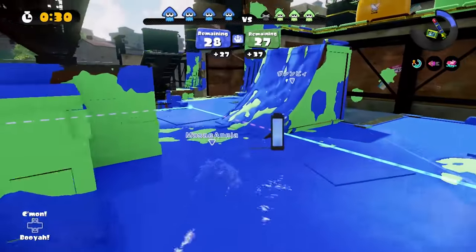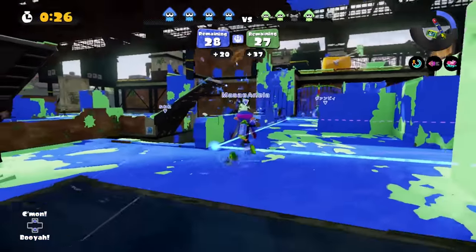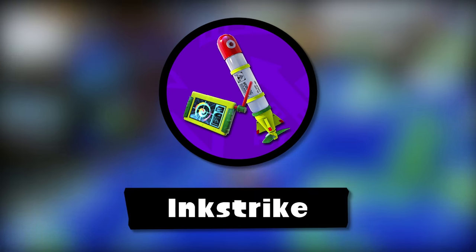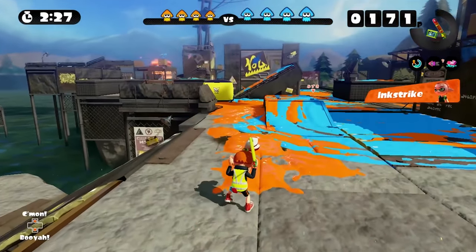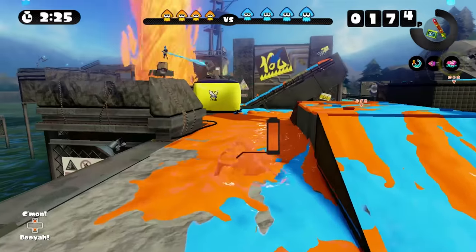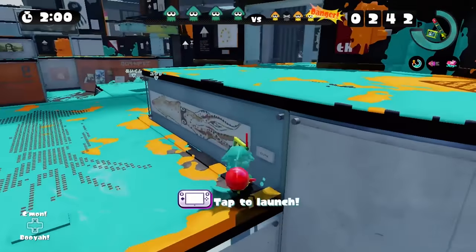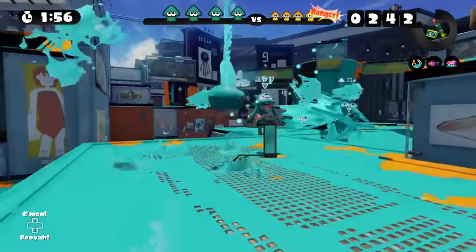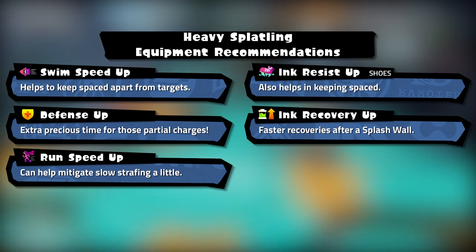Its sub is the Splash Wall — this is your best friend. Use this a lot in narrow hallways or when forced to fight up close; it buys more than enough time for a sufficient charge even when it's being shot at. Its special is the Ink Strike. In addition to more basic uses, it can flush out potential targets from a really good distance and force them to fight you when a splash wall is already prepared. It's one of the few weapons where an ink strike actually has a practical fighting use, other than just being a defensive or support option.